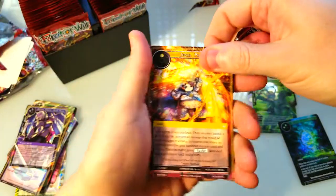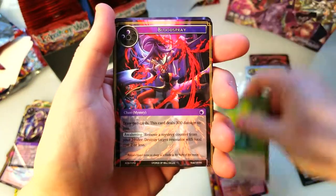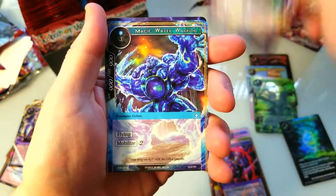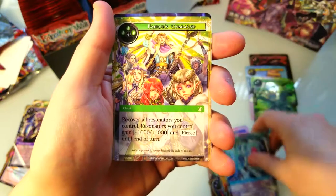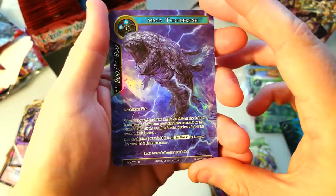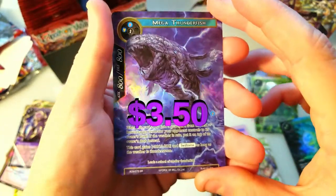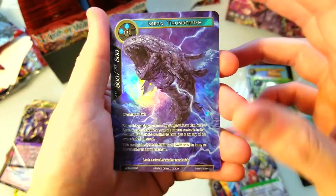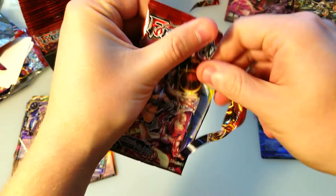Let's see if we can find something good in this pack: jewel, lethal arrow, leaf fighter, elf in the trees, high speed command, and Mega Thunder Fish as our super rare — and it's a foil! That's pretty cool looking. Some sick artwork there. I'm getting messed up here; I don't care, I'm not gonna stack all my piles super neat and clean.